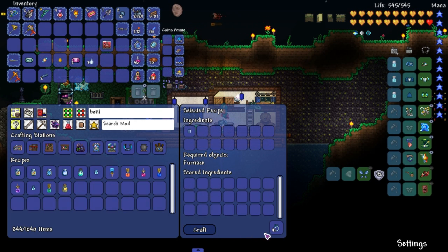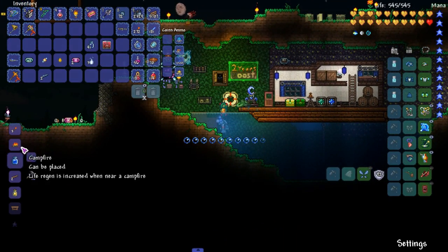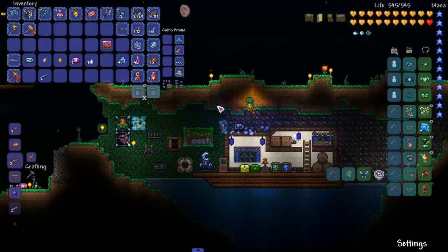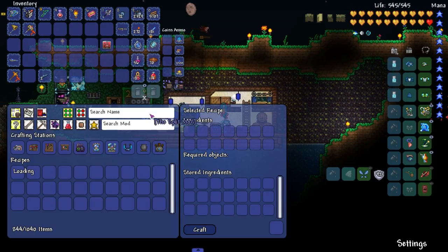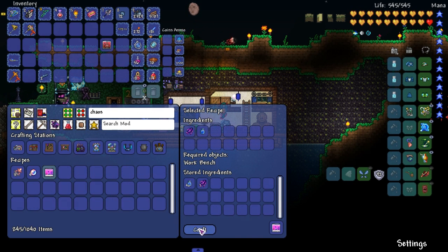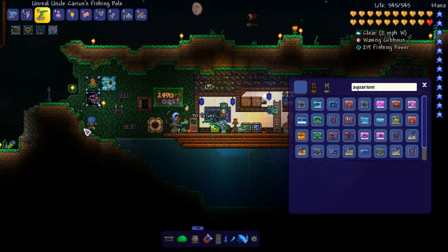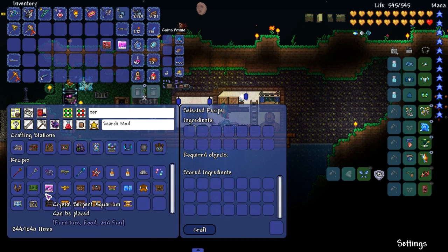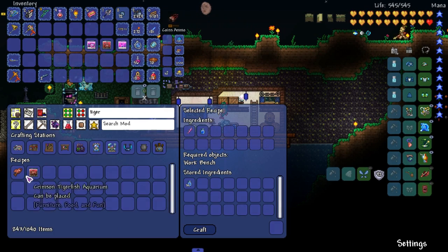We're gonna try and fight a boss or two this episode too, so don't worry — it's not gonna be all crafting. I'll craft a few on camera here before I cut it and just craft the rest off camera. Whatever ones I can craft, and then whatever fish I'm actually missing I could record me catching them — hopefully. I do have a chaos fish. I know I don't have tiger fish or crystal serpent, so let's go ahead and make those and then place them.